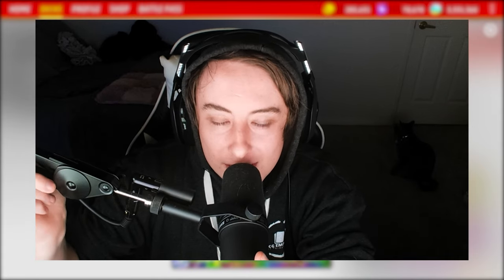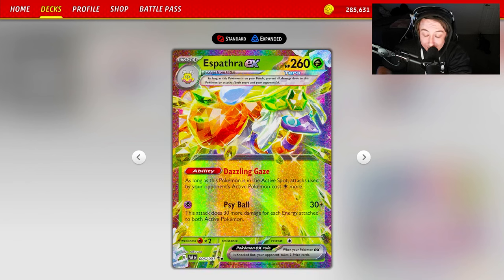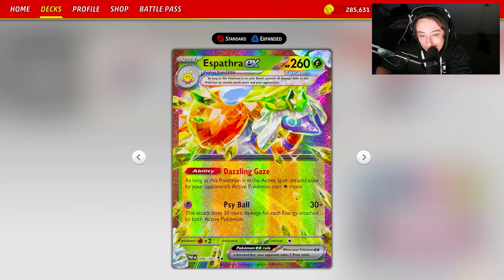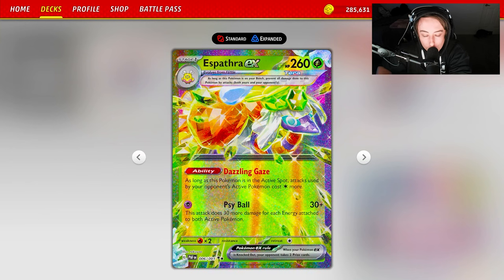Welcome back to the TCG Empire YouTube channel. Today we're going to take a look at Espathra EX. Espathra EX was released in Paldean Fates, and with Charizard and Ancient Box doing well at the Orlando Regionals, Espathra has become a deck that is really good into both of those. The Charizard matchup is good, though you still have turns sometimes where you might fall short.